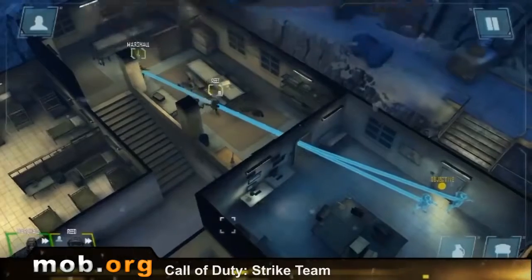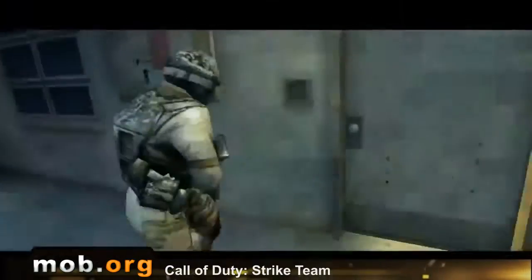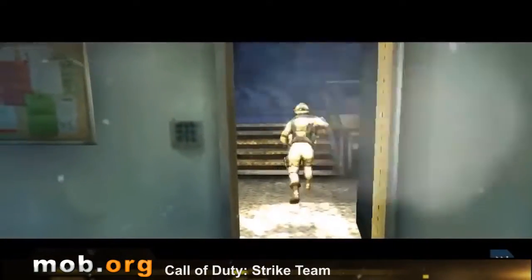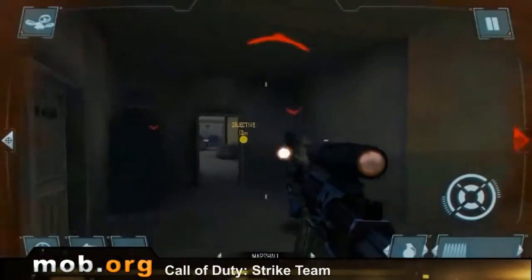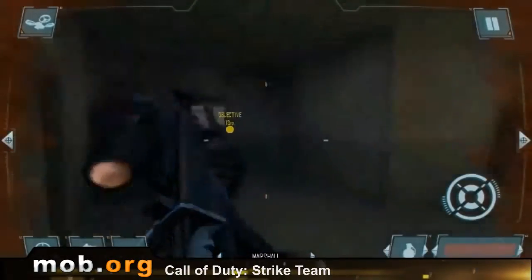The mission begins with choosing the equipment for your detachment, which substitutes various classes of characters. Initially, we get a look at the field as if seeing it from above — this is the tactical part of the game. Here, you can view the location, see the enemy's position, and make up your battle plan in advance. This tactical strategy part is not a turn-based one; you are expected to act in real time.